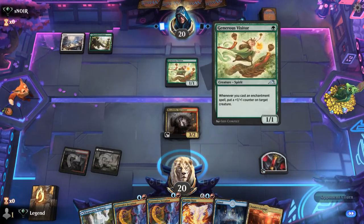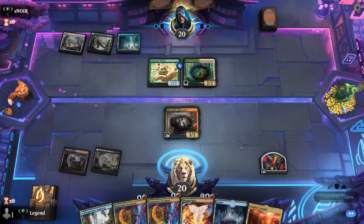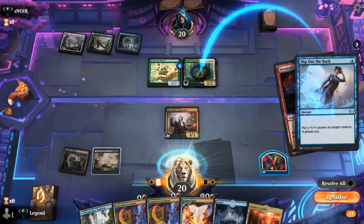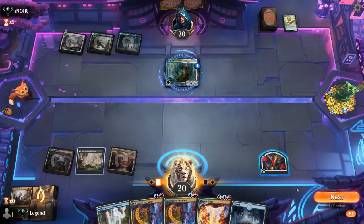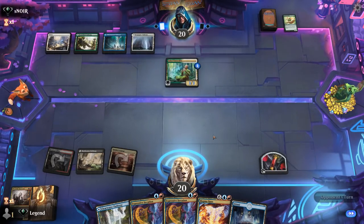Opponent is playing blue as well. Naturalist is also worth killing. Strangle is a great draw, though we wouldn't be able to Strangle and Iterate with our current mana. I think just killing their two creatures is more important, then we'll hang on to Iteration to get more value. Strangle the Naturalist — opponent has Slip Out the Back for protection, which is what they were playing blue for. And we'll still kill Visitor. Opponent is down to two cards at least.